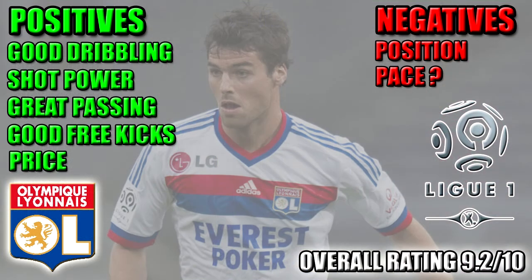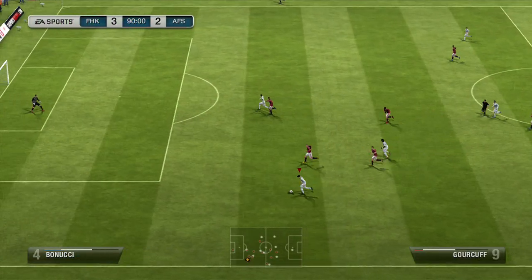On to the positives and negatives about Gorkov. His positives are: good dribbling — he's always been able to create space. He's got great shot power with some great long shots from left midfield. He's got great passing, always finds his man with a nice silky touch. Also his free kicks felt really nice. And his price — he's currently only around 20k and will drop more. If you want to try him out this weekend or pick him up before next Wednesday's Team of the Week, I highly advise you to do so.